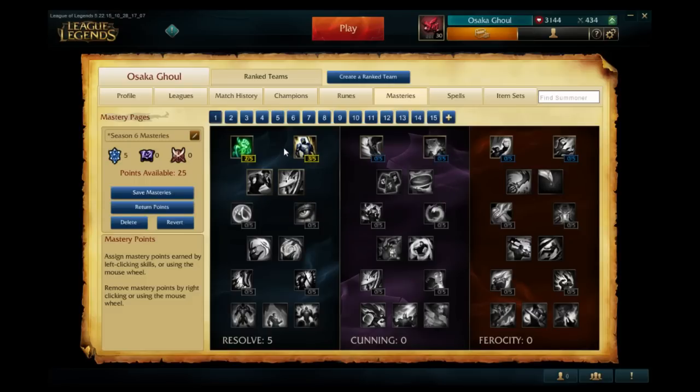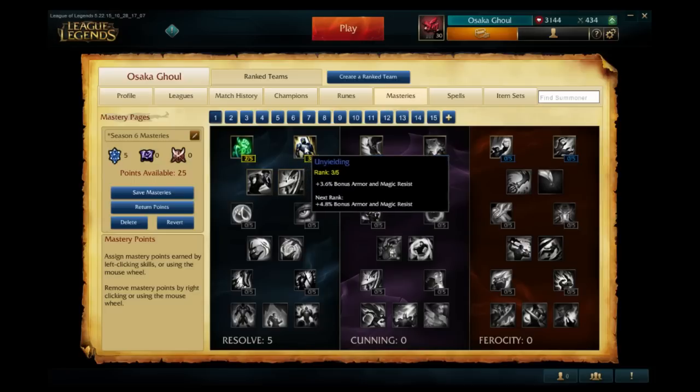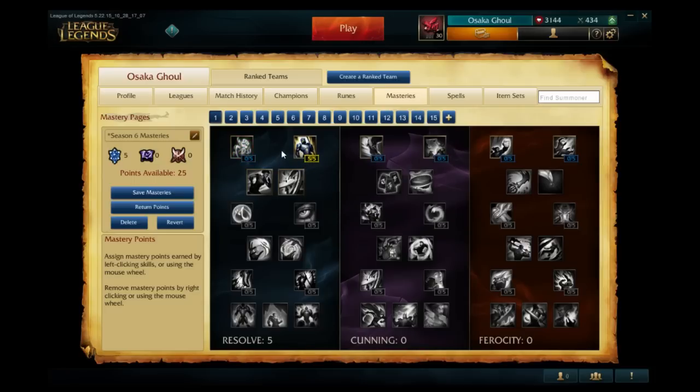No longer can you put 30 points into one tree. 18 is the max points you can put into one tree now. Because of this, we will very likely see more mastery spreads like 18-12-0 or vice versa. For me, I would rather put five points into one mastery rather than splitting three and two or one and four.